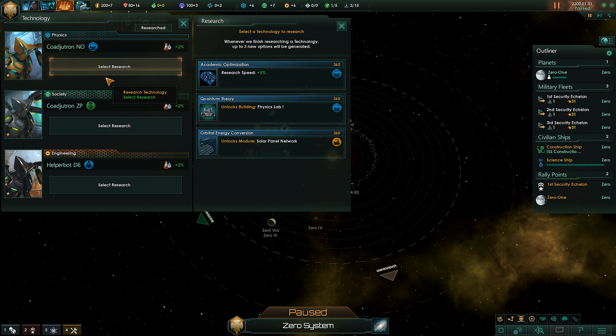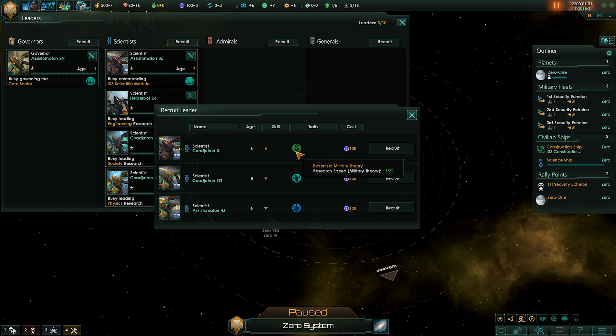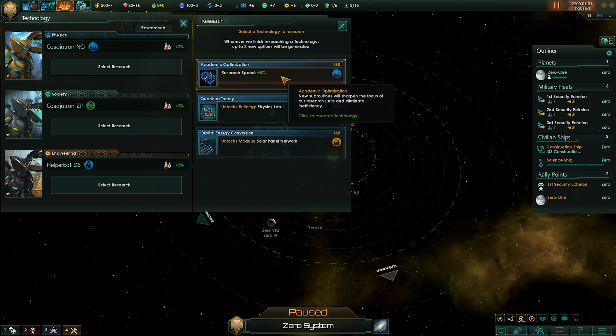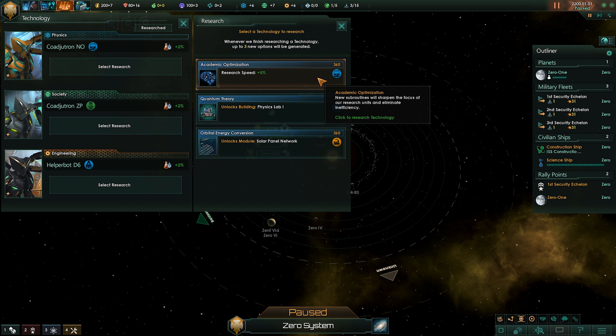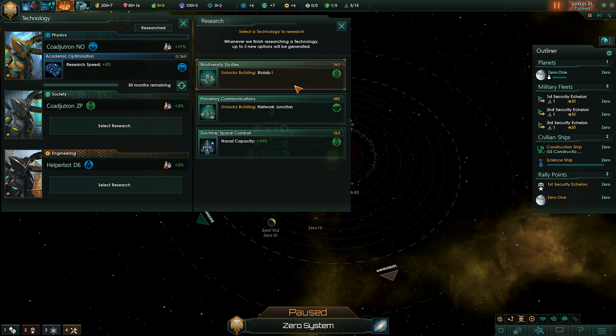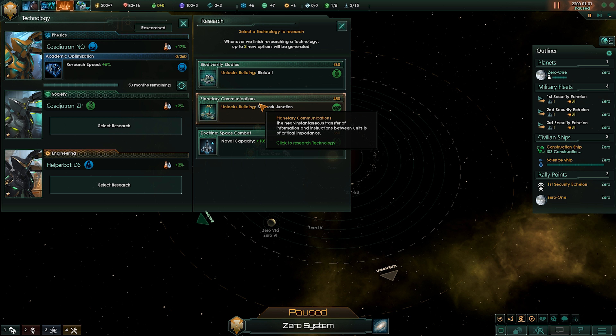We got to do our research. There are three types of research in the game: physics, society, and engineering. We're going to see if we have any leaders we can pick. Since we're building tall, we're going to want a lot of research and do a lot of research speed stuff. Right off the bat I get a 5% increase to research to everything, and the earlier you get that, the longer that buff comes into play. I'm going to go for the one that produces four unity, which is how I get traditions.